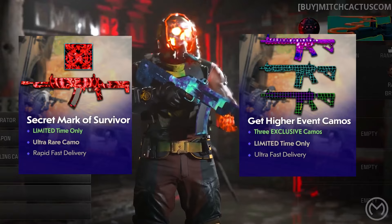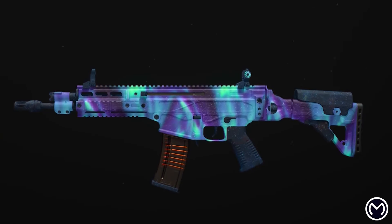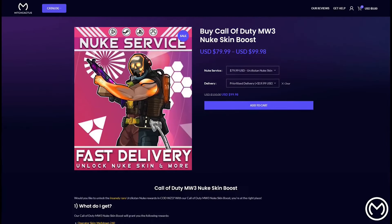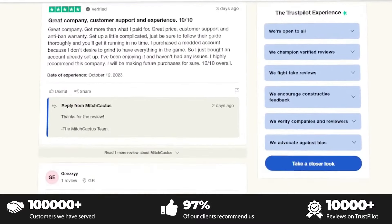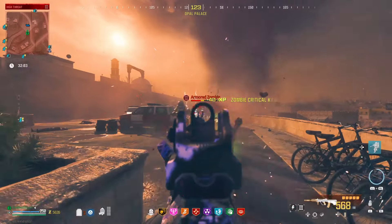If you guys want to unlock the new Mark of the Survivor camo or any of those higher camos here in Modern Warfare 3 and you really just don't have the time to put in to get these challenges done, be sure to check out Mitch Cactus. They're the biggest and most reliable sellers with heaps of brand new offerings for MW3, with completely safe and legitimate services for Xbox, PlayStation, and PC. With all the great reviews on Trustpilot, you should definitely check them out. Use code REALG for 5% off your entire order for a limited time only.